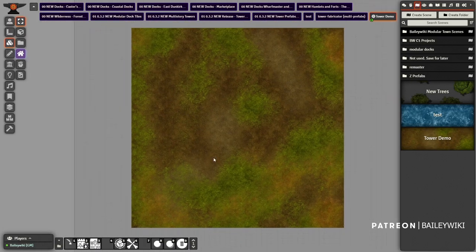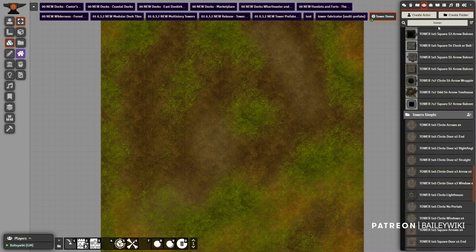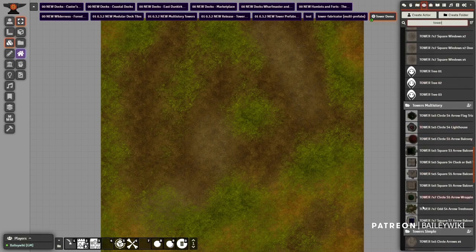This is the starting scene. We're going to start dropping in some assets. I'll start with some pre-built towers. I'm going to my prefab library — I've got my towers here, these are my pre-built ones.